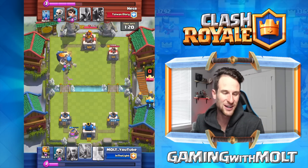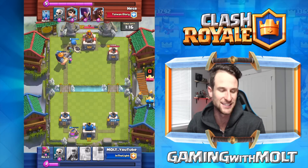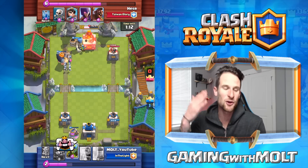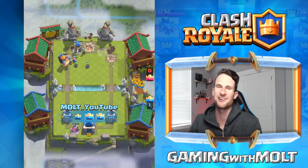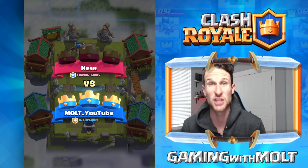We're going to drop off some goblins on this P.E.K.K.A. and watch this — this is the move right here. The tower is focused on the Giant Skeleton, we zap, and now it's targeted on the Giant Skeleton instead of the Royal Giant. The Royal Giant takes it out — easy three-crown win right there. Ridiculous. You've got to get a big push going in one lane.